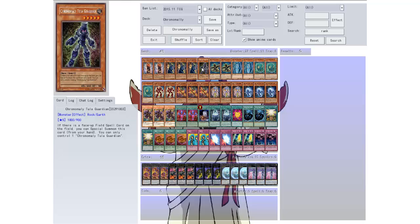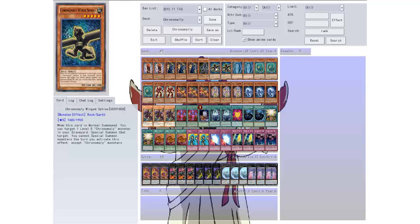I could actually drop it out, but there are field spells so I thought why not just leave one in the deck. Then we have Chrome Molly Winged Sphinx. When this card is normal summoned you can target one level five Chrome Molly monster in your graveyard and special summon that target.